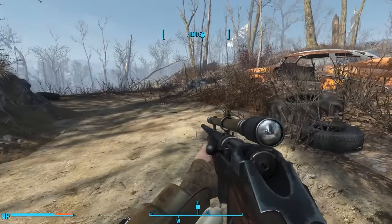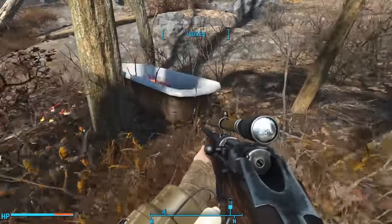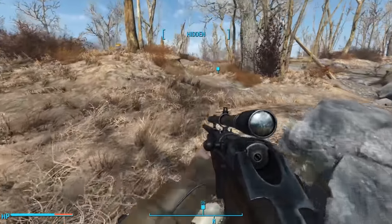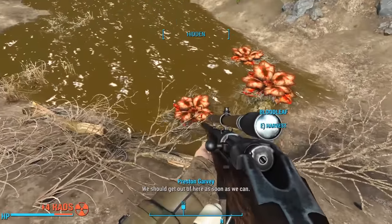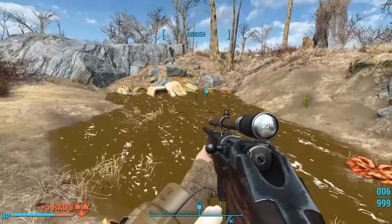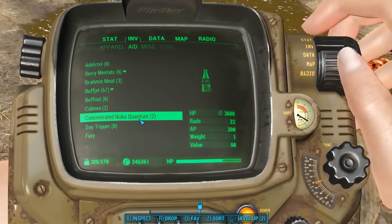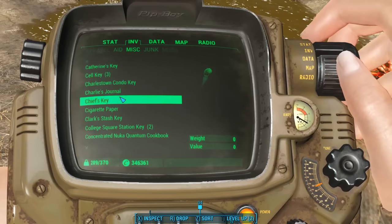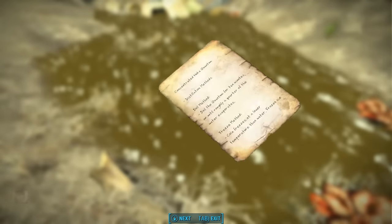We find more Nuka-Cola Quantum on the ground. Following the trail leads us up a hill and over a log until we find a bathtub. From there we continue up another hill, past a rock, until at length we arrive at a toxic irradiated lake. So the hunters would lure the radstag by pouring the concentrated Quantum into the lake. Inspecting our inventory, we only have two bottles and it does function as a consumable.